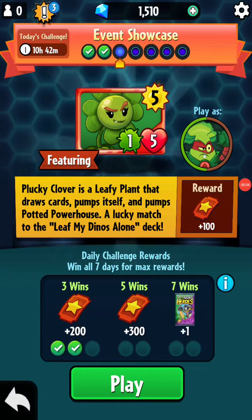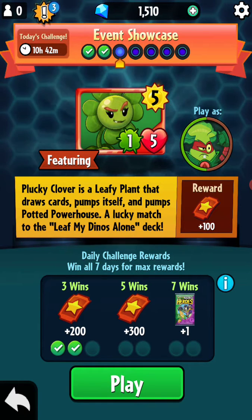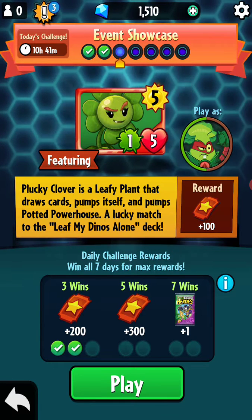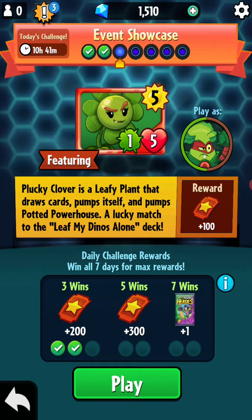Hey guys, it's Gamer Wingy here — sorry about that, for a moment I didn't think it was recording, but it is. So welcome back to PvZ Heroes Daily. Today we are doing the event showcase. Plucky Clover is a leafy plant that draws cards, pumps itself, and pumps Potted Powerhouse — a lucky match to the leafy dino's alone deck. So let's do this.